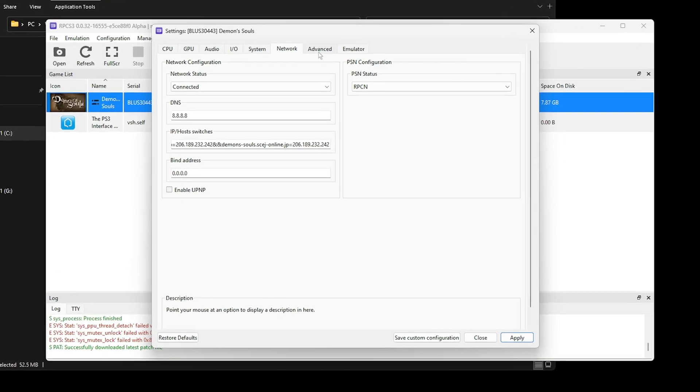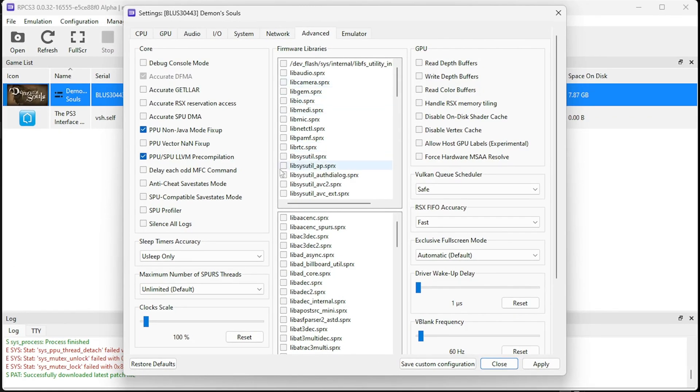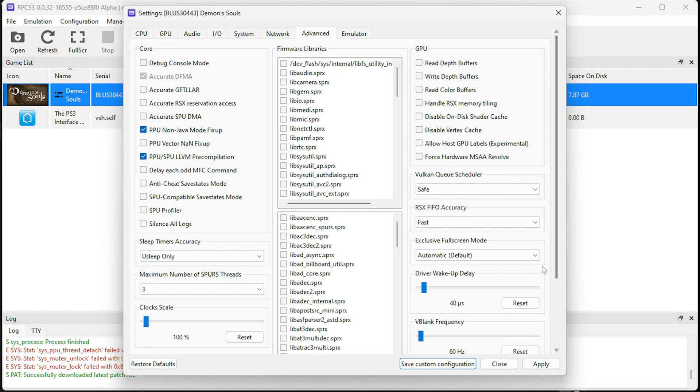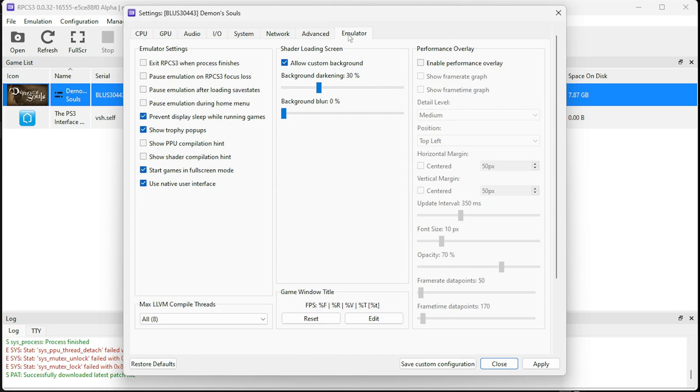All that remains is to go to the Advanced section and do everything as I show you. Everything is set up. And finally, go to the Emulator section. Max LLVM compiler threads should be 3 if your processor has 4 cores or less — I have 4 cores and 4 threads, so I set the parameter to 3. If your processor has more than 4 cores, do not change this parameter. Now please be sure to click Save Custom Configuration. We're finished.